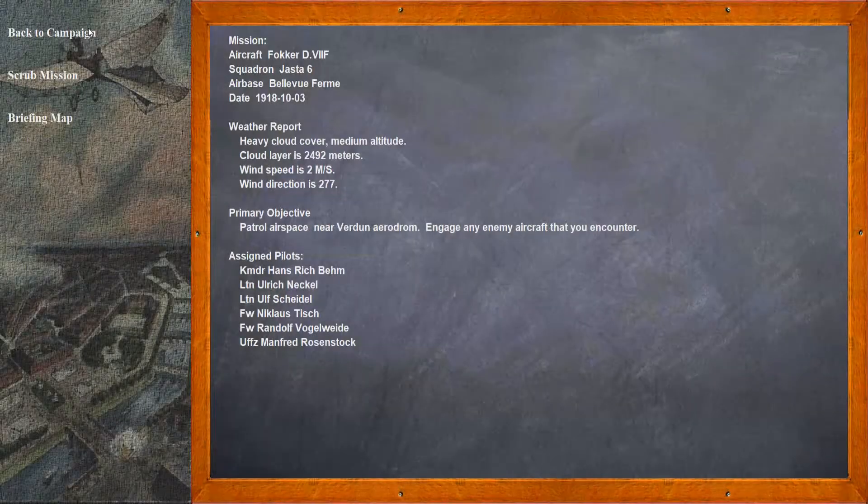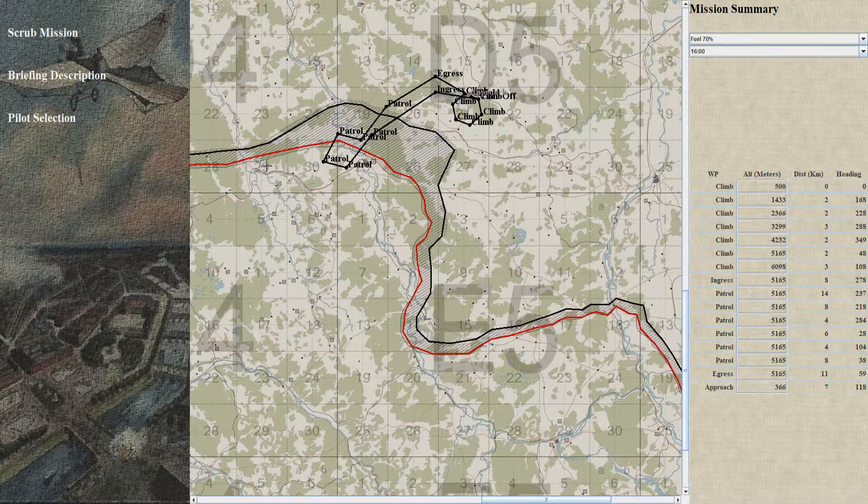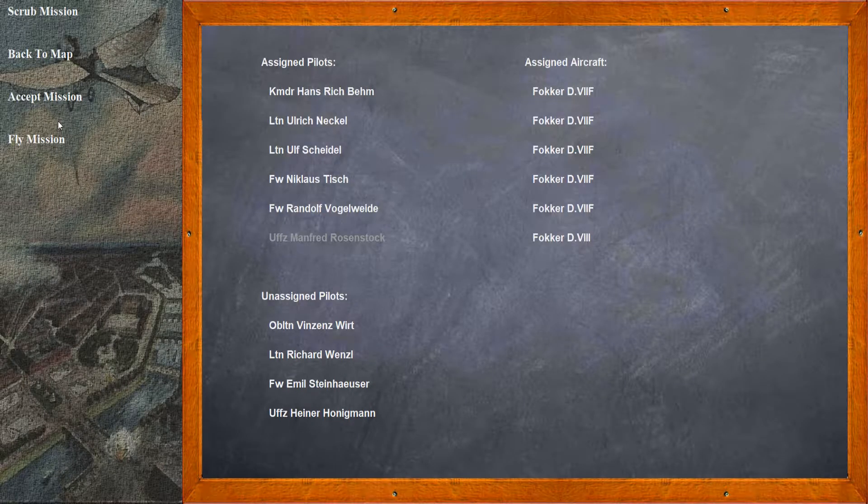Let's find out what our combat mission is going to be. Patrol airspace near Verdun. Basically, the Commander's going out, the Elite Ace is going out, and we're going out. Looking at the map — at 5 kilometers, we may not even make it to 5 kilometers. Who knows, we'll see. Pilot selection: we get the D8. We're the only one with a D8. I'll break things off here and bring you back in Rise of Flight.